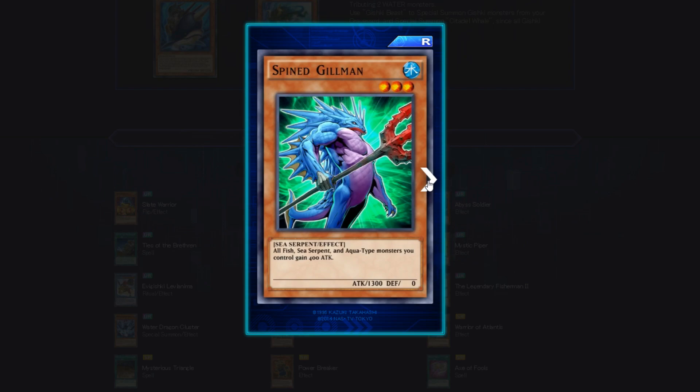Spine-Gill Man — Sea Serpent Effect, 3 star. All Fish, Sea Serpent, and Aqua type monsters you control gain 400 attack. That works with Hammer Shark — this is actually a better version of Star Boy. He has a decent 1300 base attack, and with a field spell he could be 1500 to 1800. Plus he's boosting himself and everyone on your team another 400. Possible OTK Hammer Shark deck with Spine-Gill Man — that's a hidden jewel.